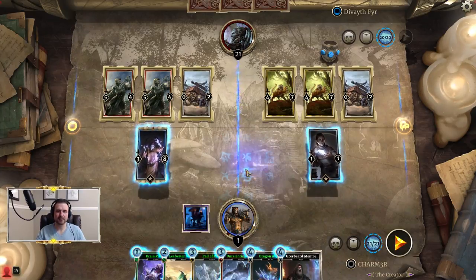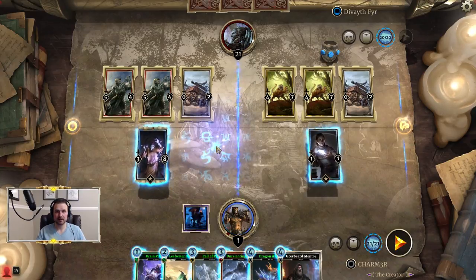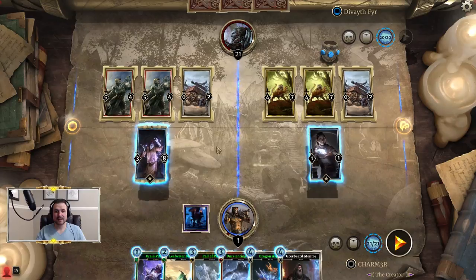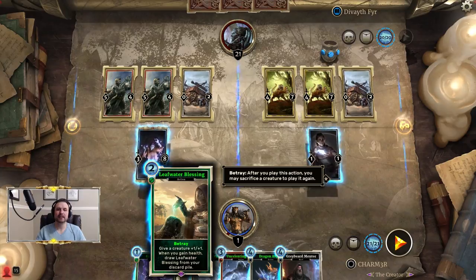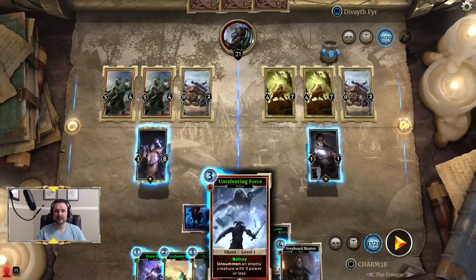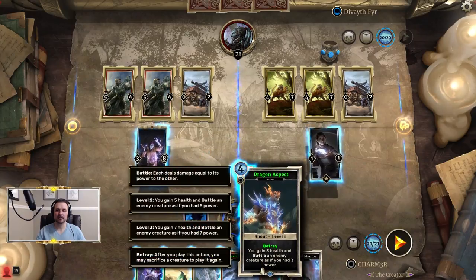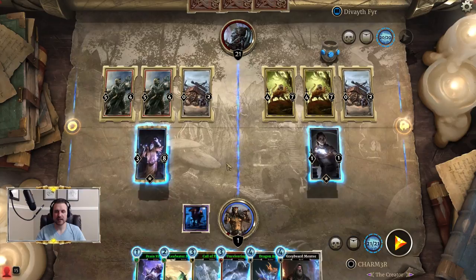When you play shouts, they level up, so you have to determine which one we want to get the most value out of. In this case the answer is Dragon Aspect. Because we're going to be playing Leafwater Blessing more than once, and this is the only way we have any access to healing, so getting as much healing from this as possible to get our Leafwater Blessing triggers is really important.